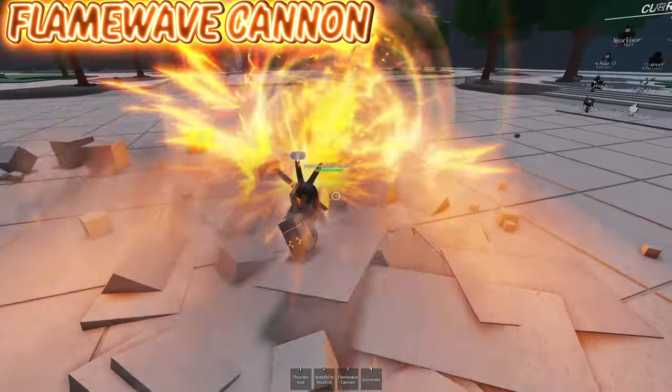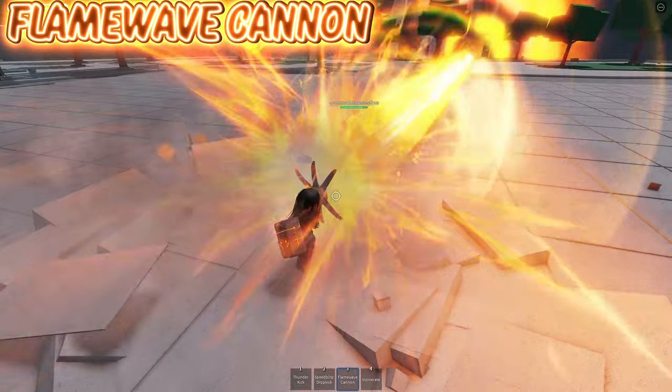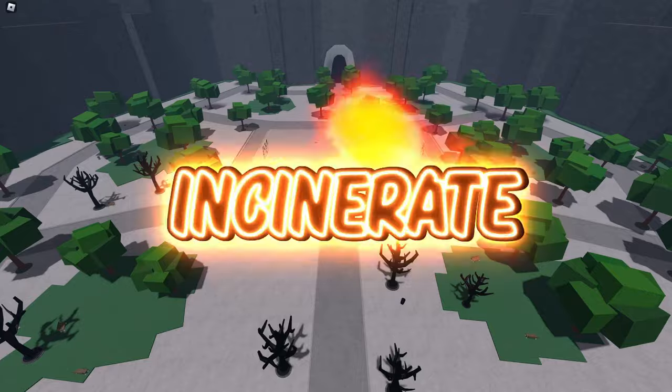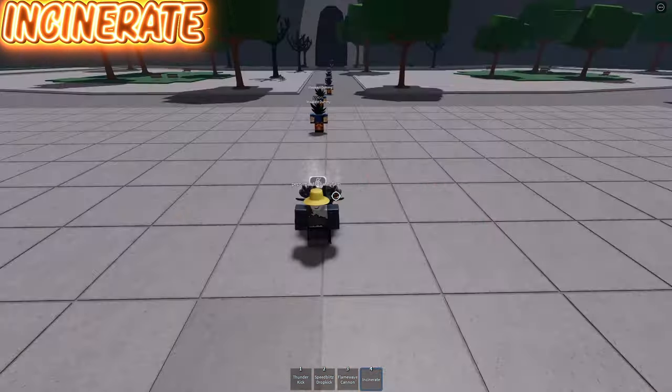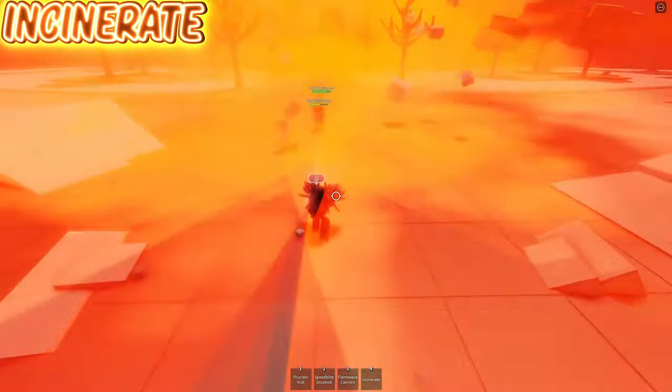However, if you manage to ragdoll someone before using Flame Wave Cannon, or hit it up close since you're able to freely aim it before it shoots, it can do a load of damage and can optionally be comboed into Incinerate. Onto his final move, Incinerate. This move will basically always do 30% damage if you hit the person; however, if you're up close it can do upwards of 90% damage, though this is very situational.